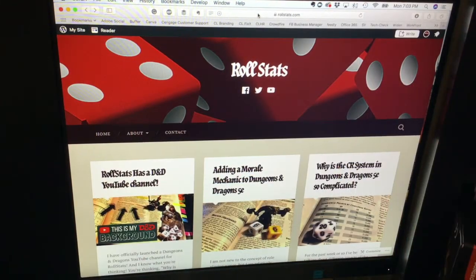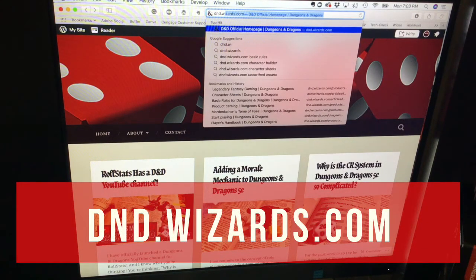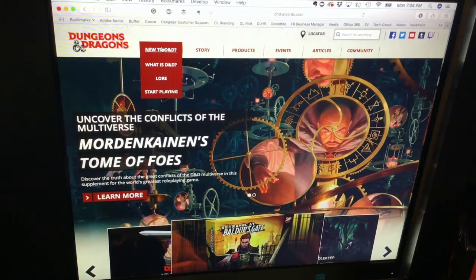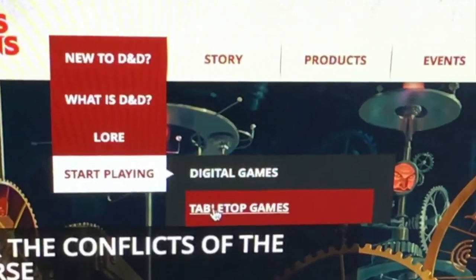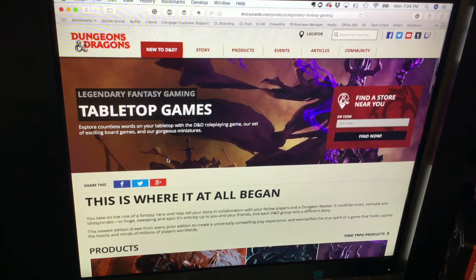So you've decided to go the trial route — valid choice. You want to kick the tires before you invest. Open up your browser and go to dnd.wizards.com, and that'll take you to the Wizards of the Coast website. Along their header you'll see a link that says 'New to D&D.' Simply scroll down to where it says 'Start Playing' and then 'Tabletop Games' and click that. This takes you to the page that contains everything you need to get started, all completely for free.